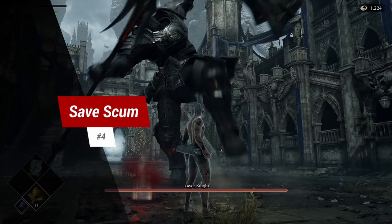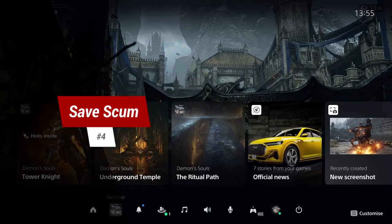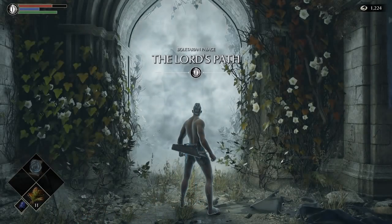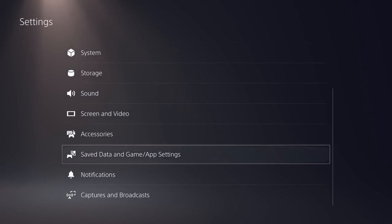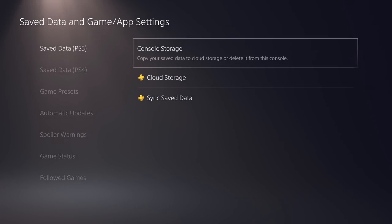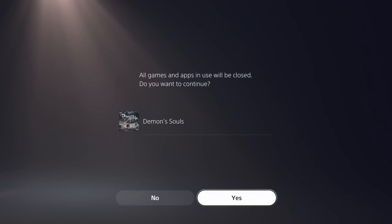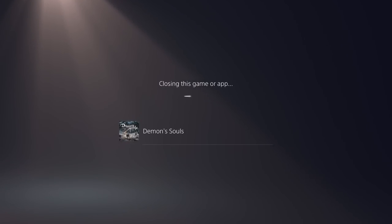Tip 4: save scum. If you hard close the game from the PlayStation menu quickly enough when you die on a boss, for example, you will load up outside their fog gate. And if you have a PS Plus account with cloud saves, simply save and exit Demon's Souls and then upload your save to the cloud. This acts as a more guaranteed checkpoint which you can use anytime and can also be used to dupe items.